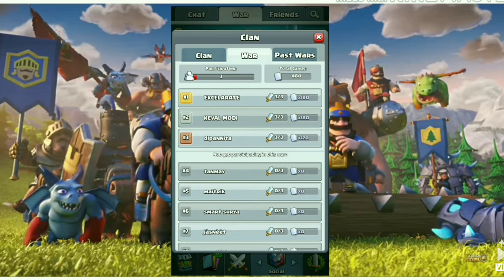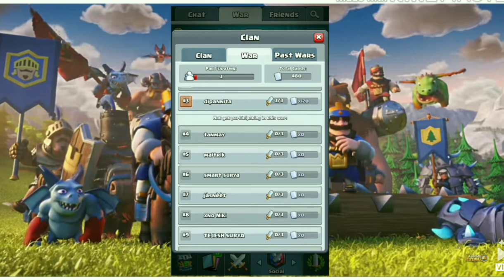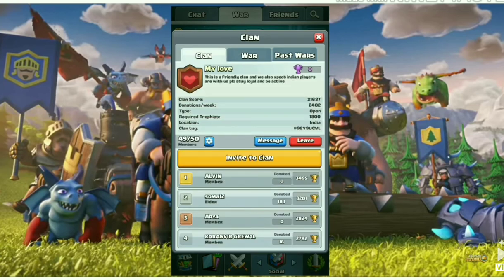In the top right corner you can see your account type logo. Here you can see your war progress. This is our first war so we cannot see a password yet. In the war tab, only three people have participated so far and the rest still need to participate.